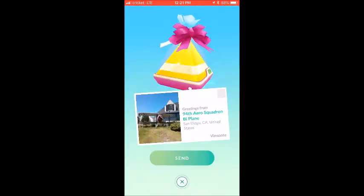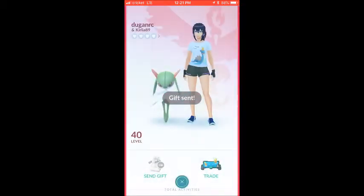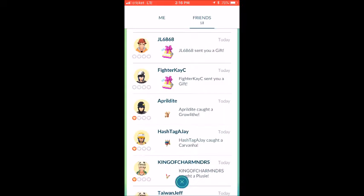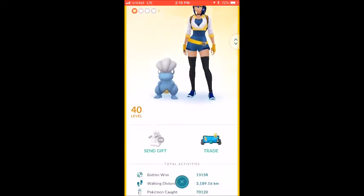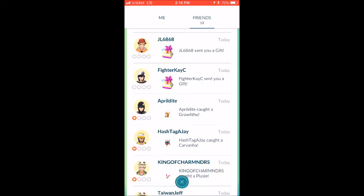One thing I noticed: if you do not have a gift item, the UI doesn't actually show you that you already sent it. But once you have an item, it'll show you once you've sent it. And I can't swipe to the next person, so I have to press X to go to the next one.